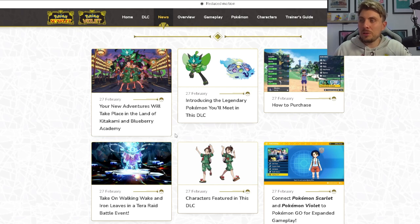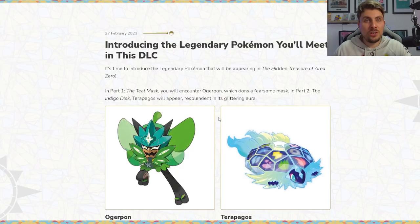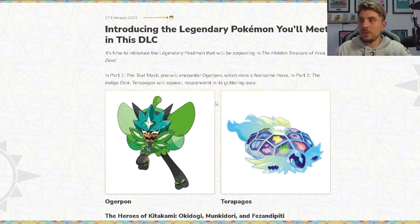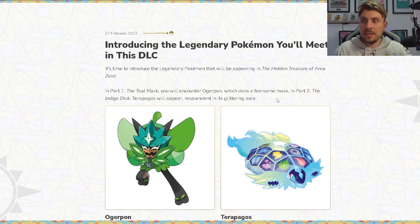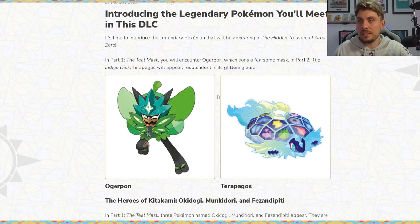Along with these new Paradox Pokemon, we have a bunch of other Pokemon in celebration of the two newly announced DLCs. We've got the Teal Mask, which will be Part 1, and then the Indigo Disc, which is Part 2. The Teal Mask will be coming out this fall, around September, and then in the winter we are expecting the Indigo Disc.